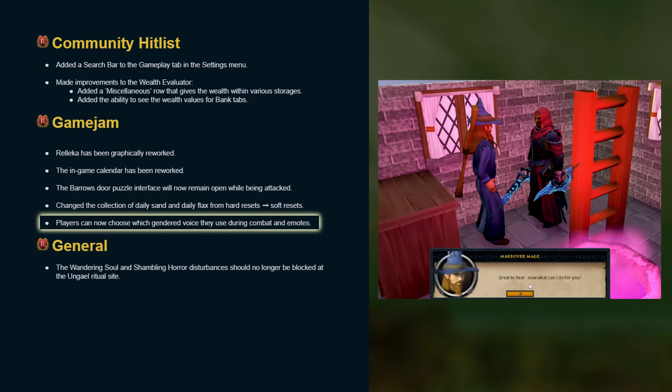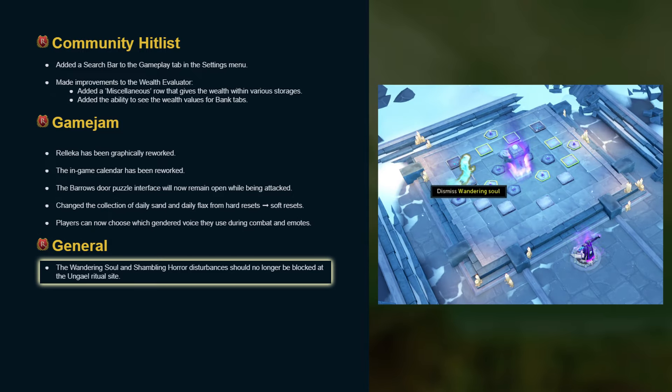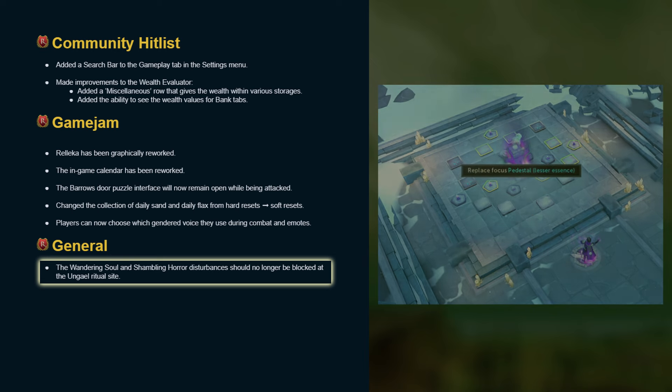Players can now choose which gendered voice they use during combat and emotes. This can be changed at the makeover mage. Additionally, wandering soul and shambling horror disturbances should no longer be blocked at the Ungol ritual site.